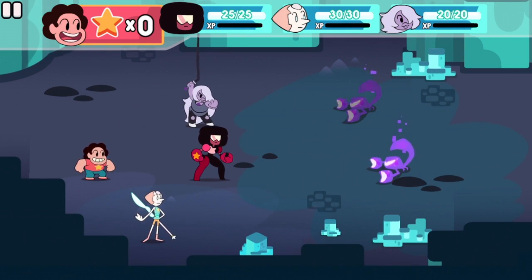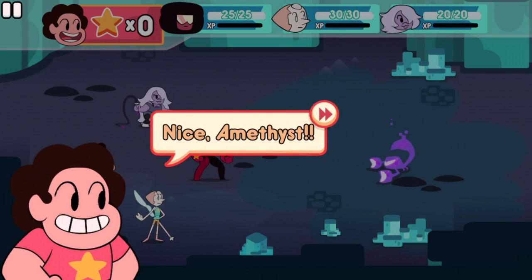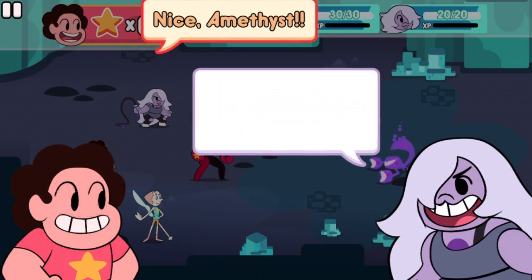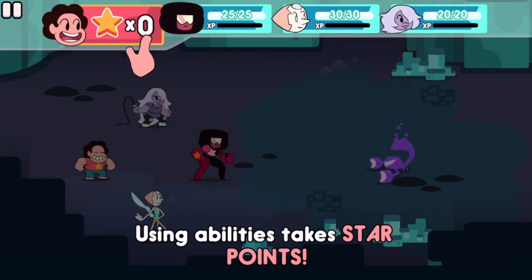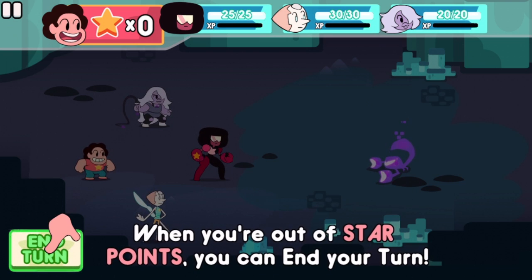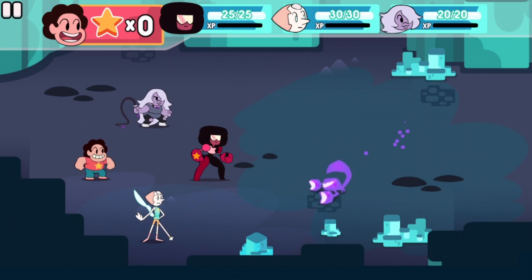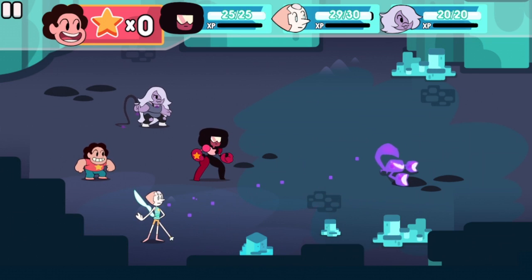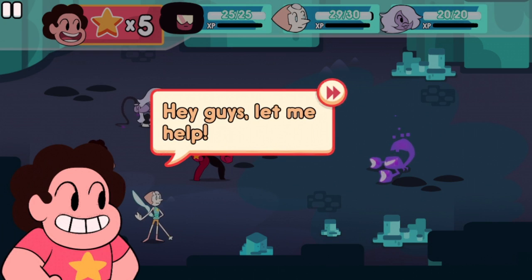And then I did it again when the star appeared — double, double attack. Nice Amethyst. Those prism guys don't stand a chance. As I stated before, using the abilities takes star points. And when you're out of star points, you have to end your turn. This means we're going to go into defense mode. Because there's only one creature, they only get one chance to attack us.